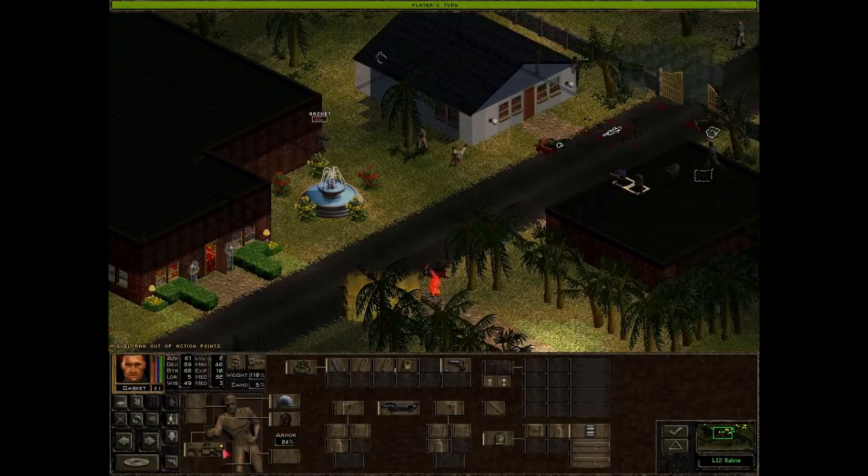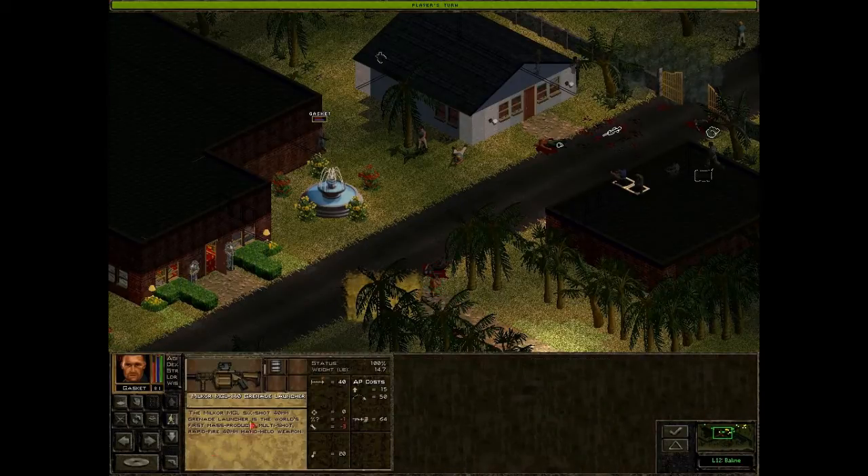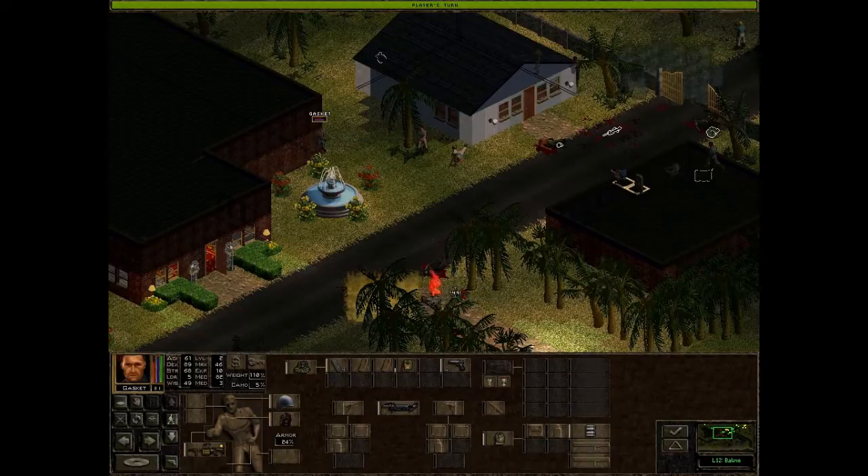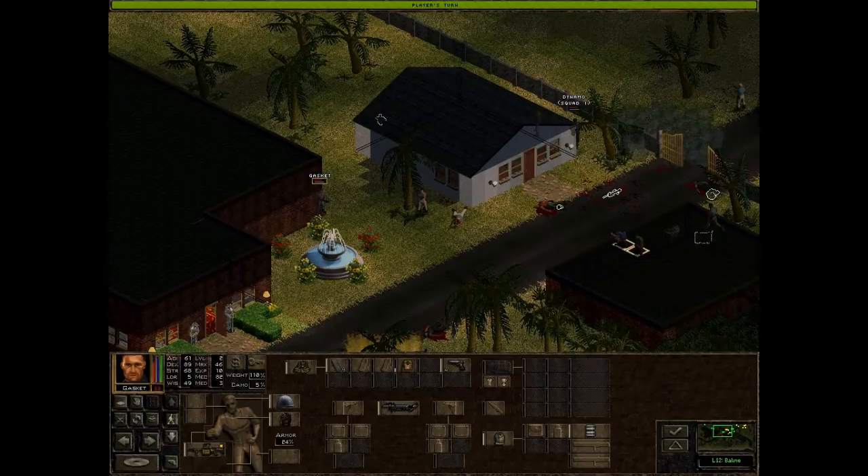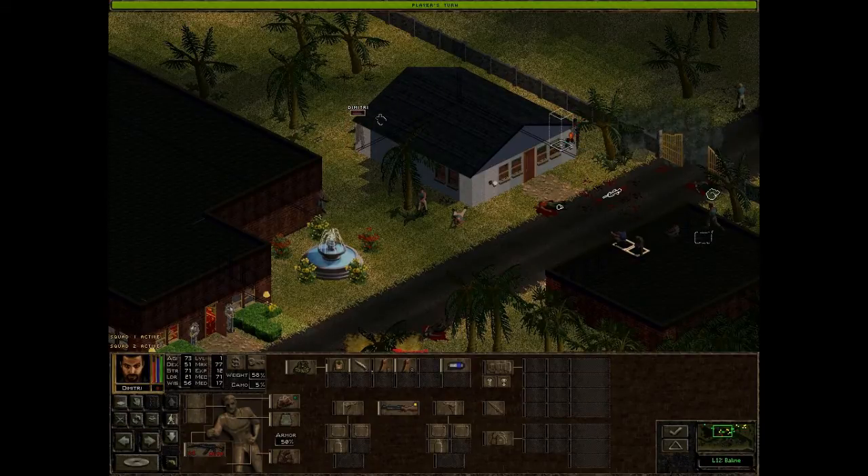Gasket, how many rounds have you got left of this? Okay, plenty. Fire this way — blow into the gas. There we go. The enemy's here, the tree is here. Let's get around this way.